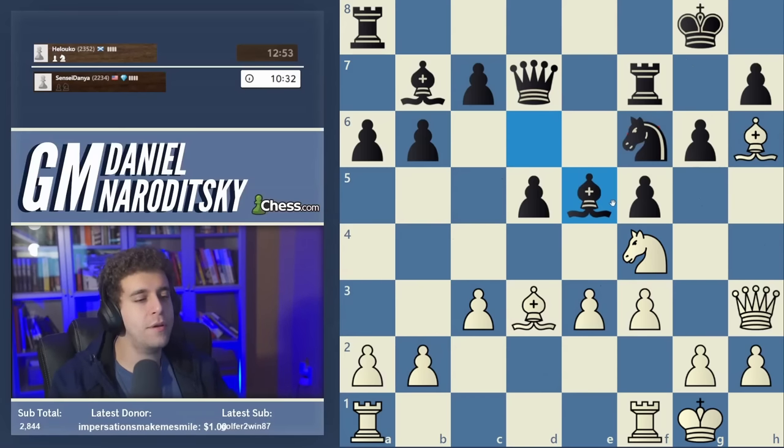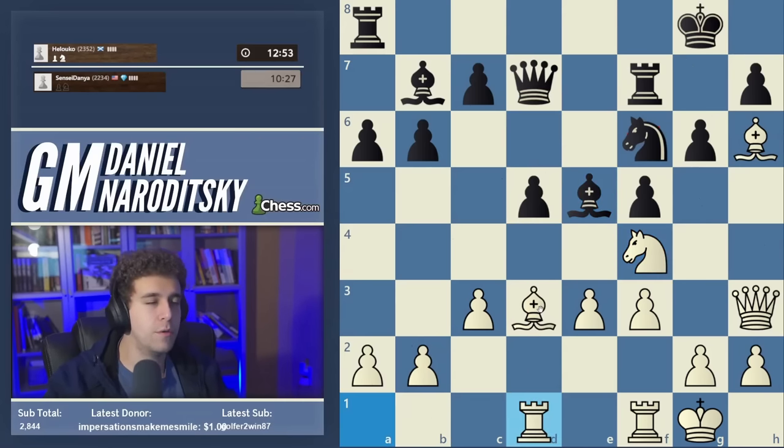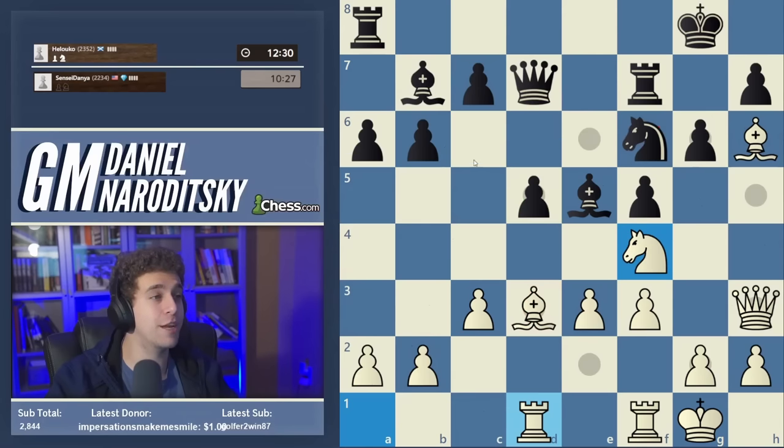The d-file opens up, and later we can try to put pressure on the d5 pawn. It's natural to bring the rook into the game with rook a to d1. Then maybe we play bishop c2, and potentially maneuver the bishop to b3 to put light pressure on the d5 pawn. Nothing major — the d5 pawn is incredibly well protected — but we can make black a little uncomfortable, especially if black plays c5.